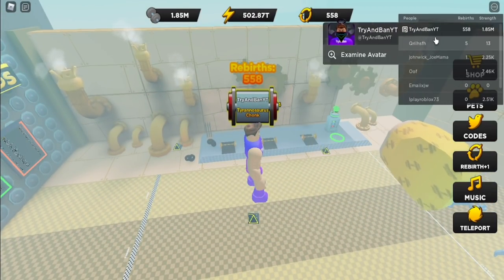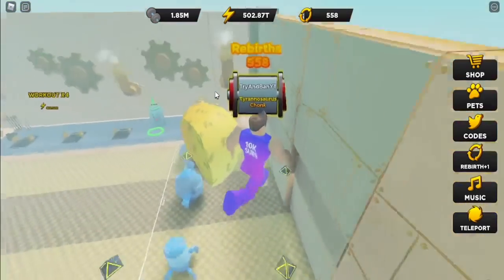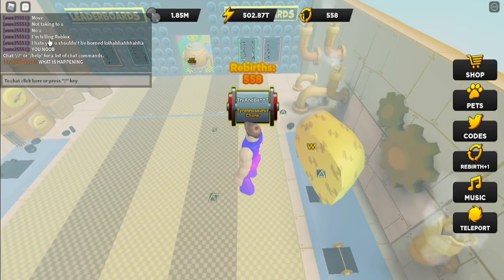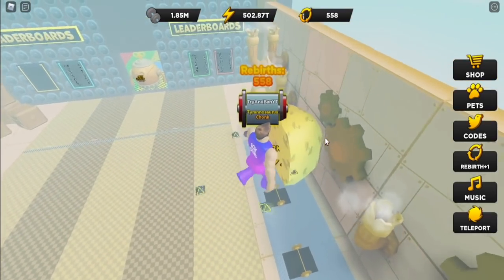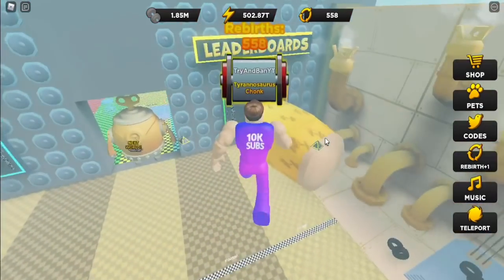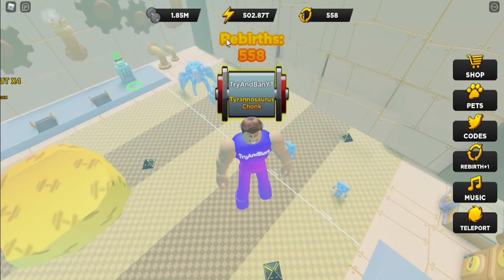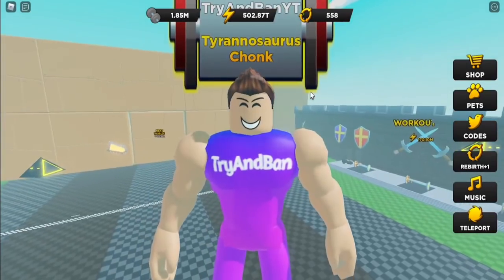I'm in a public lobby and there is like a Strongman Simulator block of cheese or something — I don't know what this is, but it's in my game and I'm so confused. I said, what's happening? I've never seen it before and I'm still sort of lost for words. It's in my game apparently, so we're just going to have to deal with it. Also, they changed the rebirth text — it's more highlighted now, which is kind of strange.